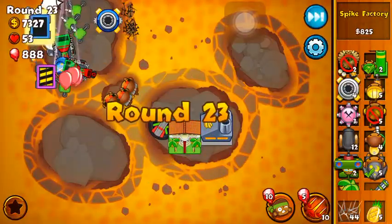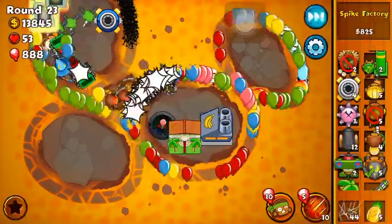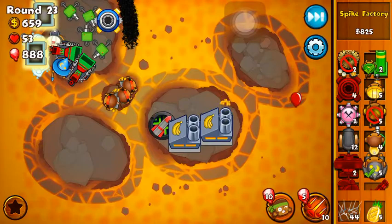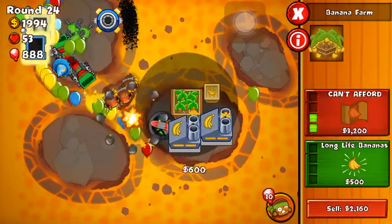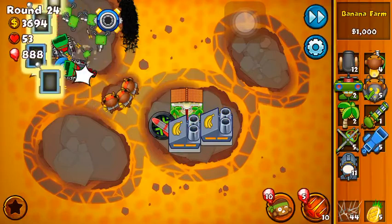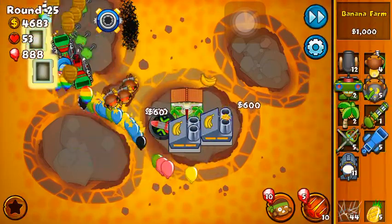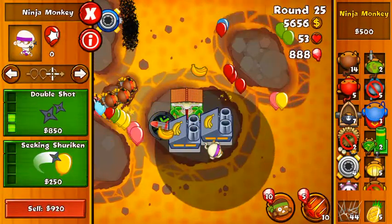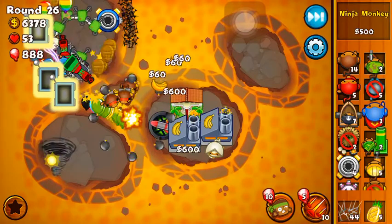We lost some lives — that's sad. There's just so many bloons on the screen; too many evil bloons. We're going to get a third farm — I only need three farms since we're only going to round 40. If I were going to round 50 I'd probably need all five. Since you have the bloon trap you'll be getting a lot of money from it anyway. We'll get a little ninja down here for extra popping power — look at all those pops, that's a lot for a couple of seconds.